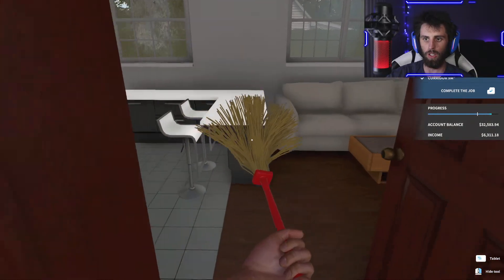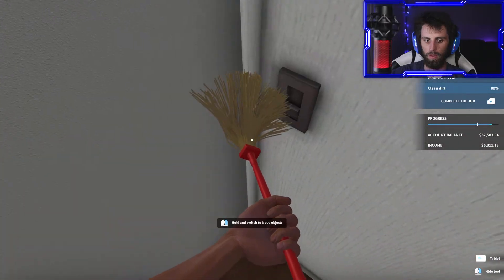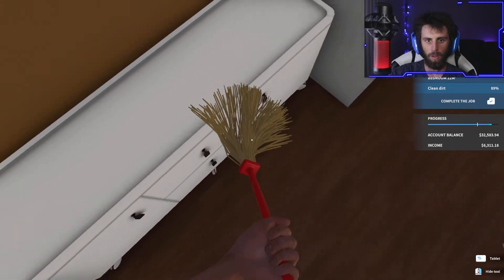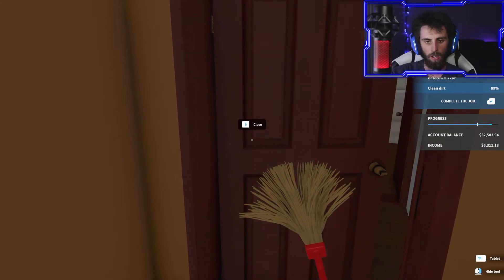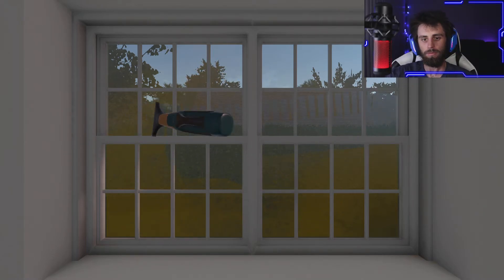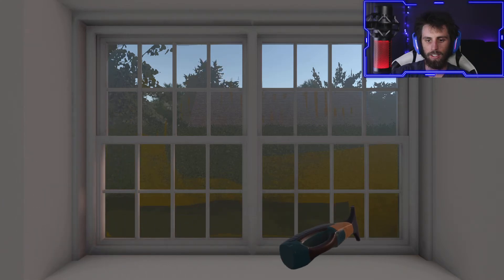Clean the dirt - it says there's more dirt, where? There's literally nothing on the map. I don't see any dirt spots, man. Alright, I'm going back in this other room - I'm gonna clean these four windows and then we're out of here. The faster you go over it the more you start skipping spots - you kind of gotta take it slow.